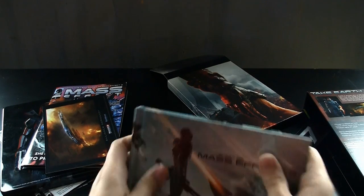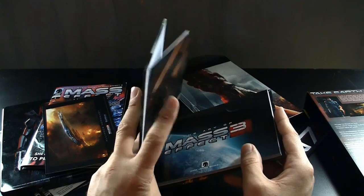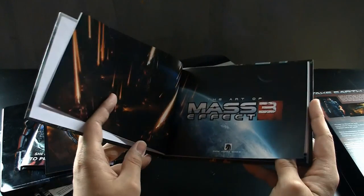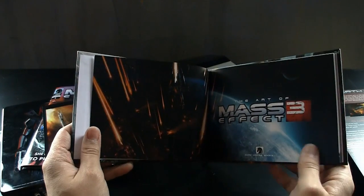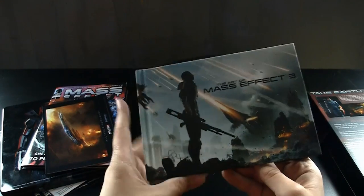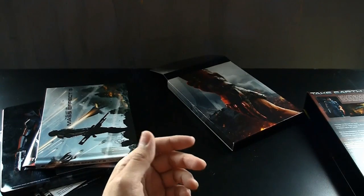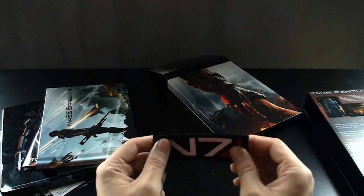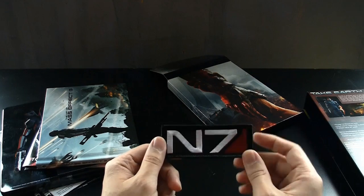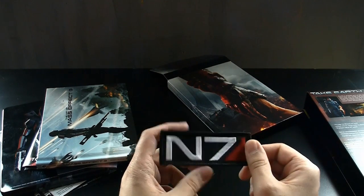You get the art book — The Art of Mass Effect 3 — which is very beautiful. I'm hesitant to look fully through it because there might be spoilers, but the art of Mass Effect is gorgeous. You also get an N7 patch — it's velcro, so you can put it on anything and wear it with pride to show people what a Mass Effect 3 fan you are.